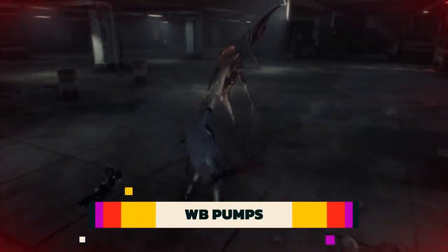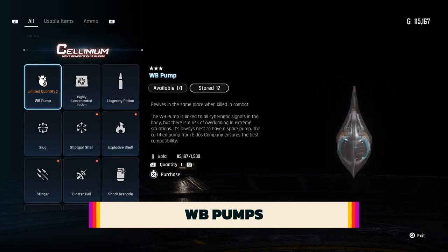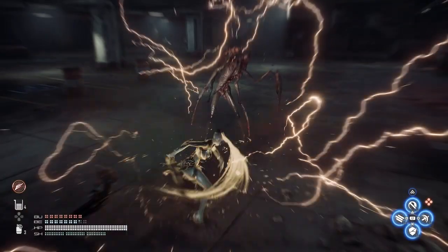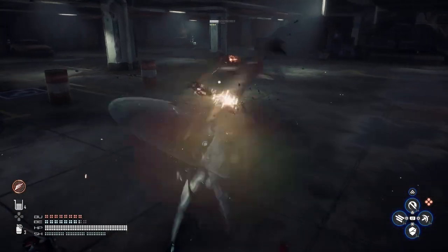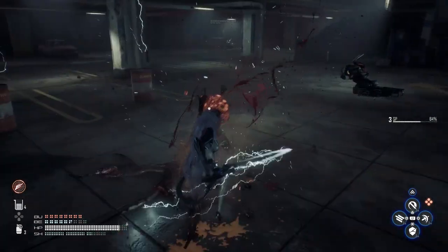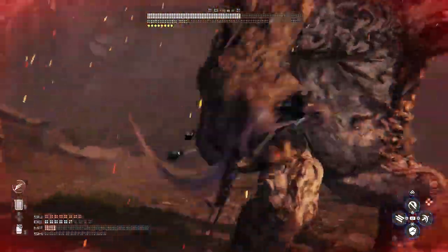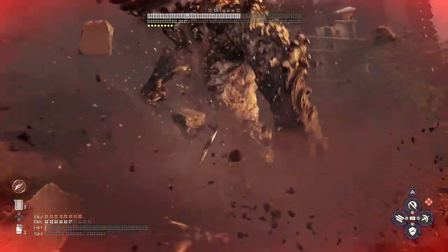Death isn't always the end for Eve. Throughout your journey, you can find and purchase pumps, which essentially let you revive Eve with full health once per life. Most vending machines sell these, and you're bound to find a few if you're diligently scanning your environment. They are tough to find early on and can be a bit expensive, but they can be incredibly useful when fighting some of the game's tougher bosses.